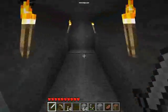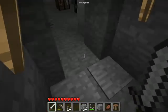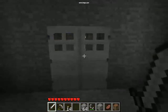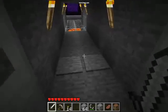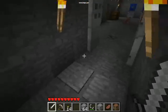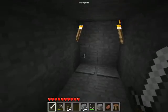And then to get out, we simply step on the pressure plates again, which will only temporarily open the door. The button will keep the door open for as long as it wants. As long as I step on the plates, the door is closed behind me.